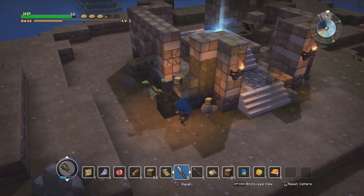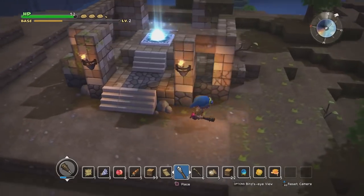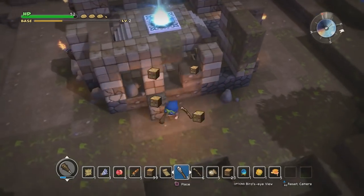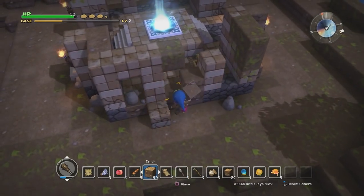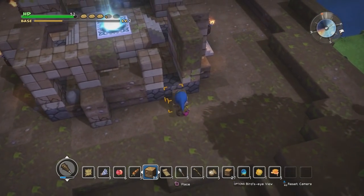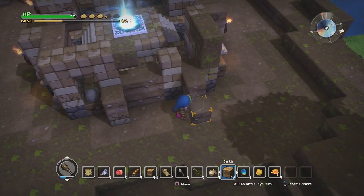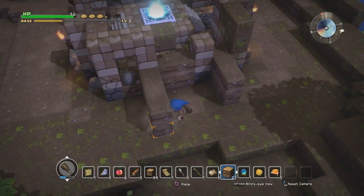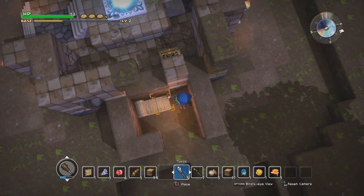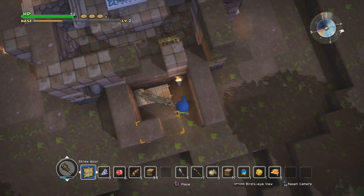First order of business is to do something slightly different. I'm just gonna clear this out — this actually seems like a good spot. What I want to do is make a very very small bedroom here. It doesn't need to be much, just enough that I can put down a bed and very little more really.